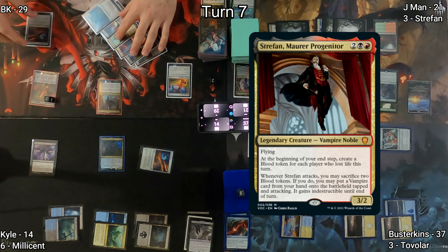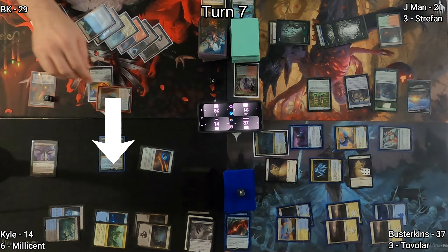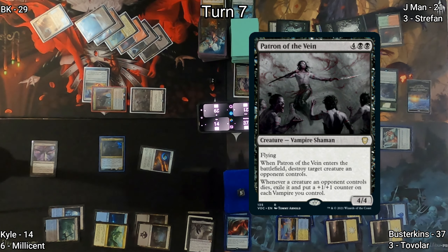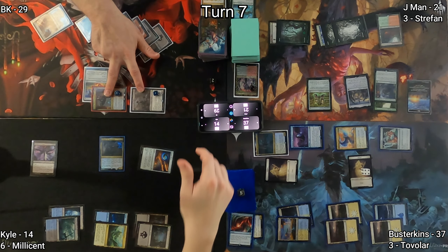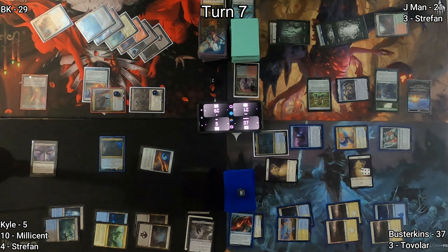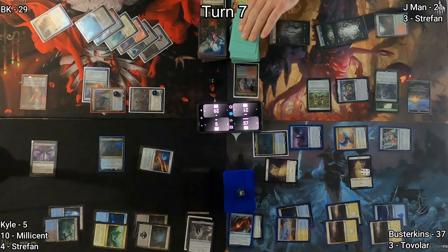Straffan hits the battlefield yet again on BK's side of the board. I equip my boots and move to combat at Kyle, then the triggered ability of Straffan allows me to drop Patron of the Vein onto the battlefield, targeting a creature to destroy it. I choose Drogskull Captain, which exiles it, giving plus one plus one counters on my creatures, and I drop Kyle down to five life. At end of turn I trigger, making a blood token. J-Man casts Thrill of Possibility on my end step, drawing a couple of cards.